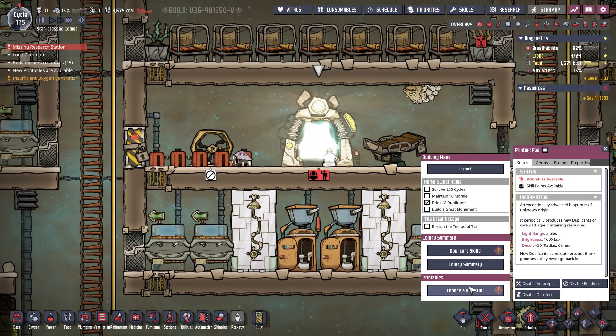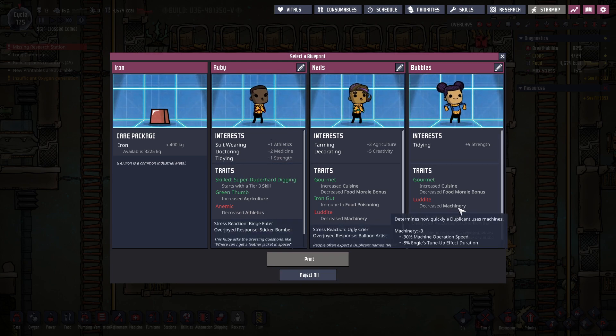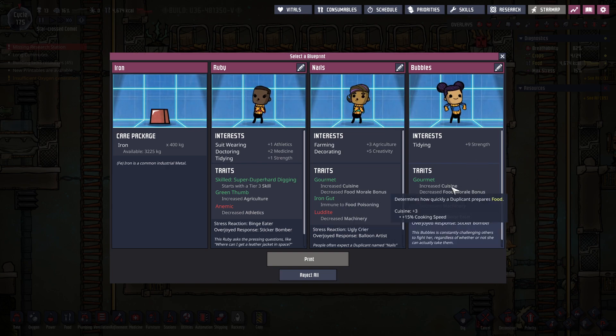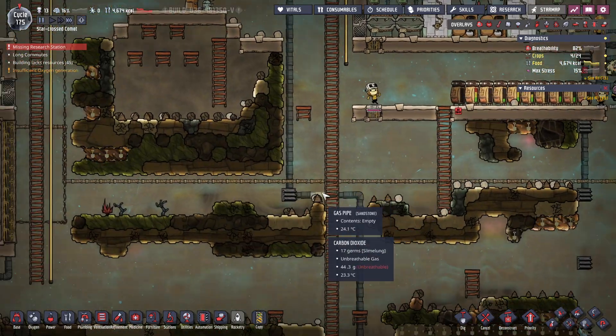New printables — iron, iron, yes! Oh, another ruby. Let's see — suit, decreased athletics, nah. She's decent — bubbles, increased cuisine. Let's just get the iron, it's fine.